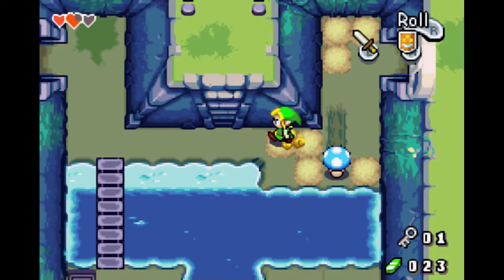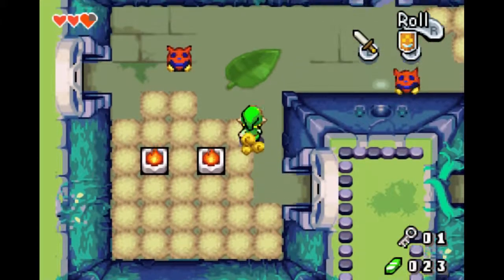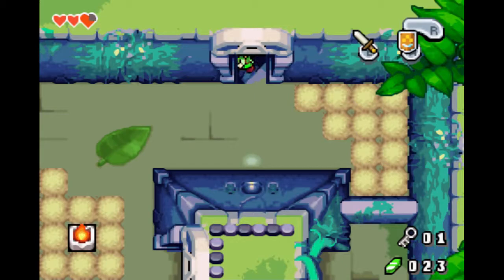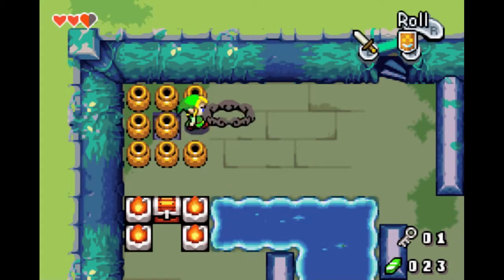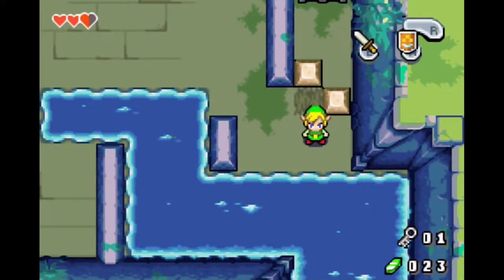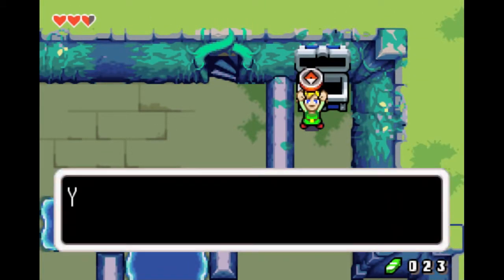Now that we have the key, we can finally do what we need to do up here. We got a little bit more of the heart piece. Take him out. We got the compass - nice! Now let's go down here, avoiding these guys still.